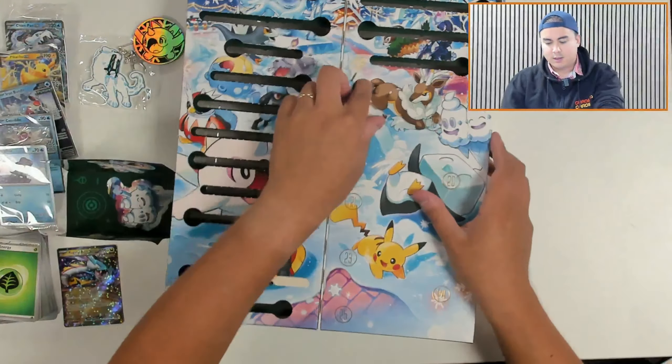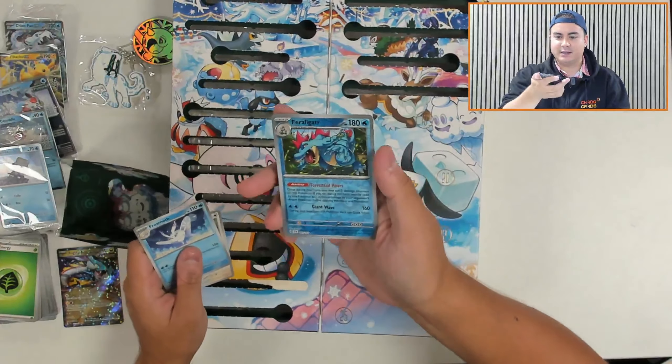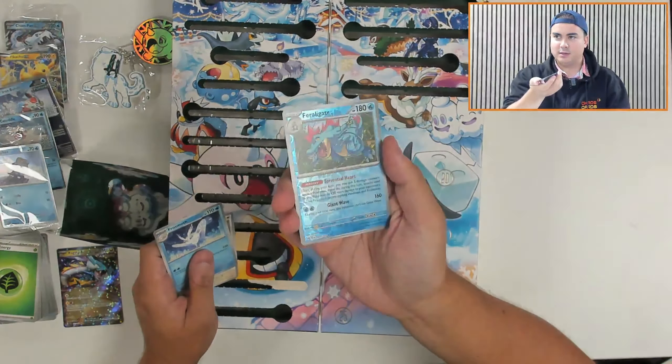Number seventeen is a fun pack — it's Temporal Forces again. And behind this one is Frosmoth, Noctowl, and a Feraligatr. Very nice Feraligatr reverse holo there. Big fan.